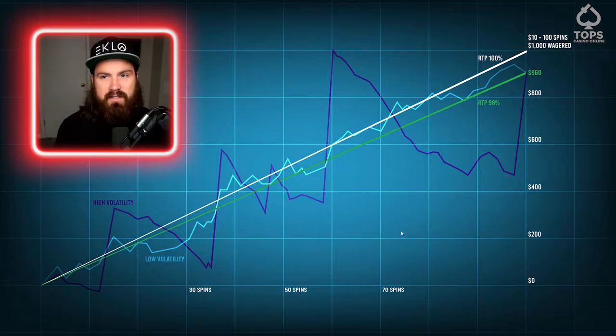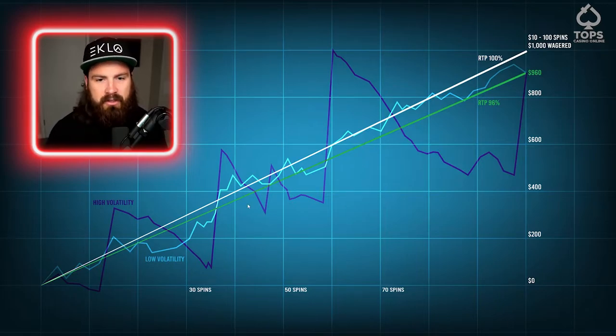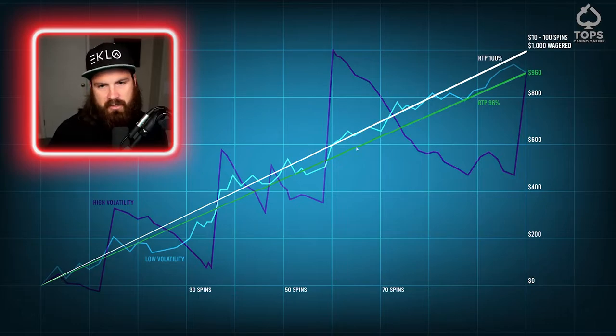None of these lines are based off of real data — this is just a theoretical example. The things we do know are what we're wagering, how many times we're spinning, and the RTP of the slot. Using those three known values, we can sort of predict and project these outcomes. Where it gets interesting is: how do we actually walk away with profits in a slot machine? In this example, our player at the 60th spin playing high volatility had actually wagered $600, but they are getting a return of $1,000 — a $400 profit on their 60th spin. These profits are not guaranteed. Variance is simply the deviation of this line from that expected line.